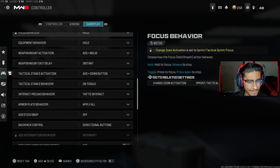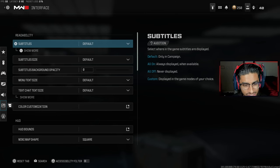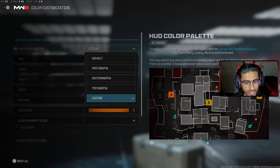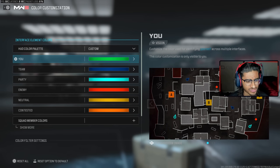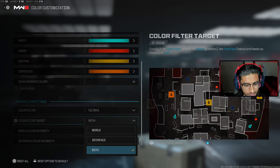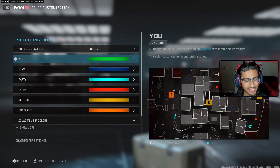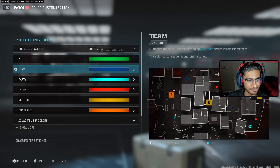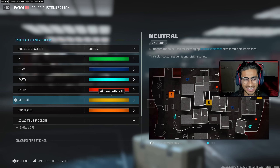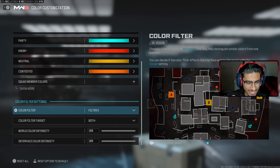We also got Interface settings — this is what makes your game's colors pop and look more vibrant. Color customization set to Custom. For filters, make sure you're on Filter 2 with color filters set to Both, and all values set to 100. These are what make the game have more color and really pop. You can also change the color of your teammates, party members, and enemies on the minimap from this section.